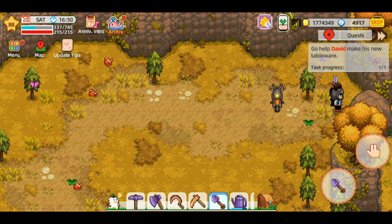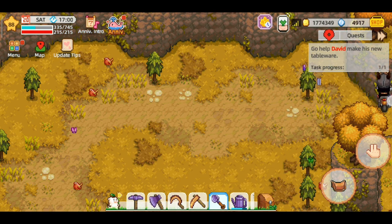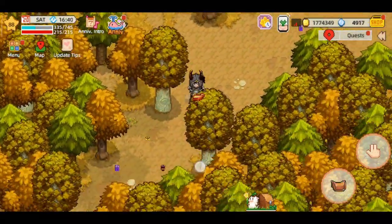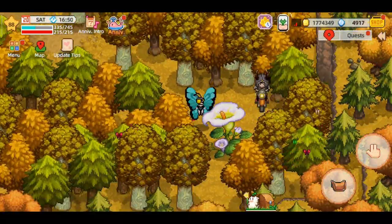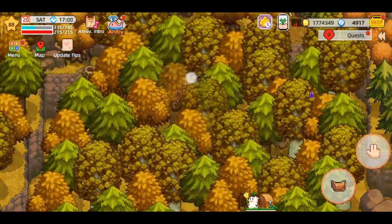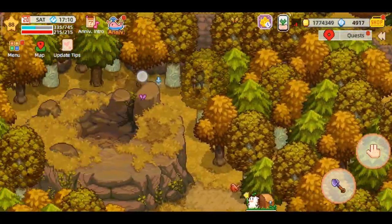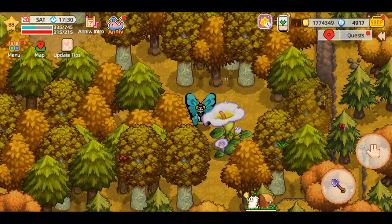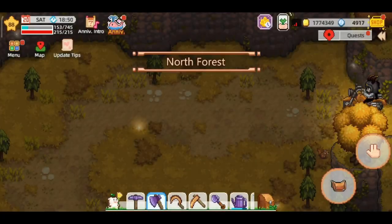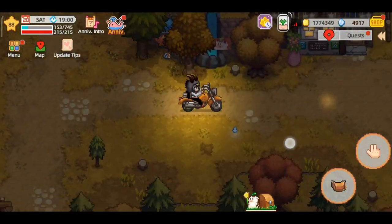Jadi sekarang kita membukanya - nah udah buka dan kita mendapatkan 10 batu! Disini adalah tempat banyak sekali pohon, dan disini adalah tempat tinggalnya fairy guys - ada di bunga besar ini. Jadi kemarin aku kasih info salah bahwa tenda itu tenda fairy, ternyata ini baru tempatnya fairy. Sekarang kita mau ke abandoned factory.